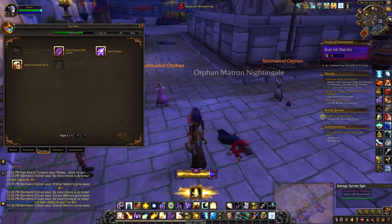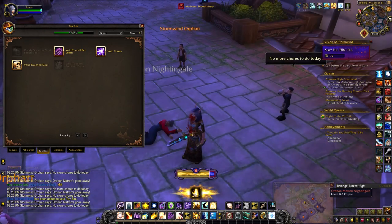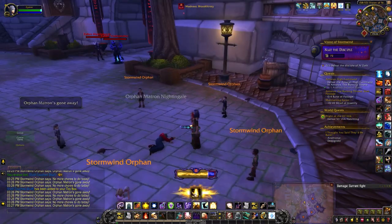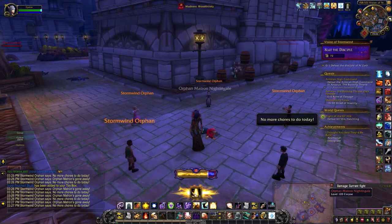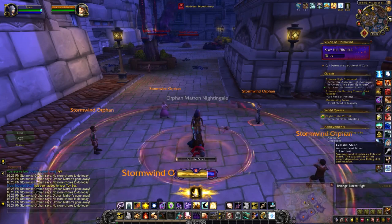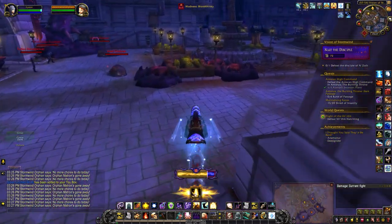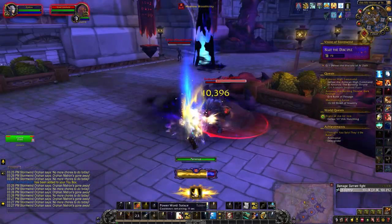So any friendly player that is in your party or raid — you just toss them the skull, which you can see the kids are doing here. I didn't actually notice that at first, but I guess they're tossing around the orphan matron's skull, which is a little bit creepy. The second toy is in the next area.